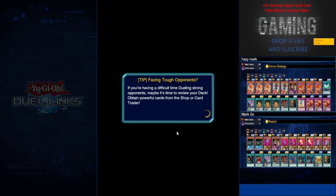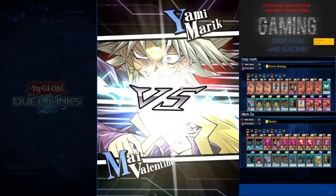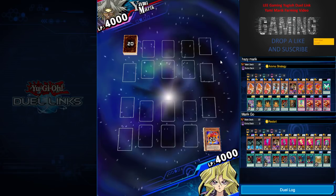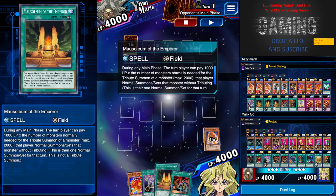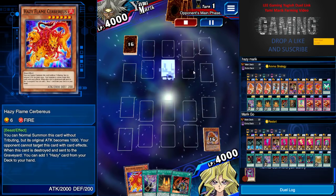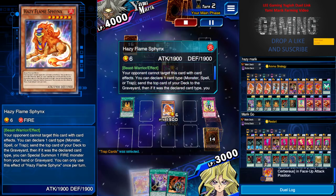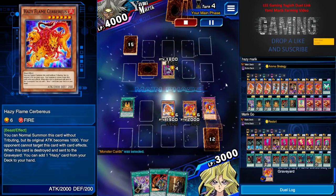All right, so the first replay I'm gonna show you is Hazy vs. Marik — let's make it easy. So I think I misplayed in this particular match but no worries, I still managed to get a win. It's about 7000 duel assessment — pretty good. I got one monster so I summoned the Cyber, but I was greedy and decided to go for the greedy play — I summoned Hazy.